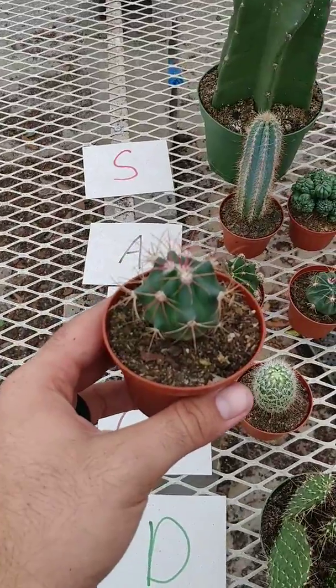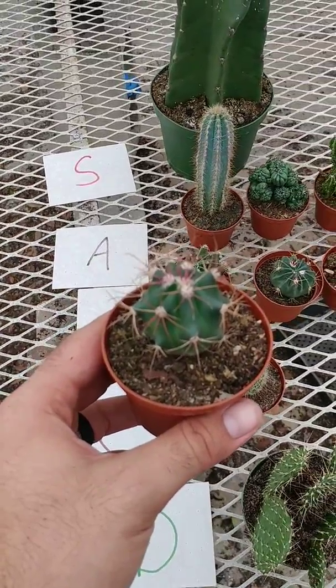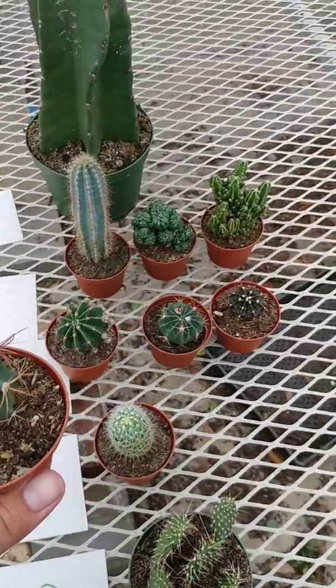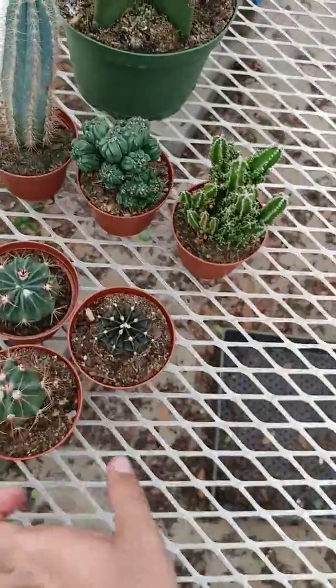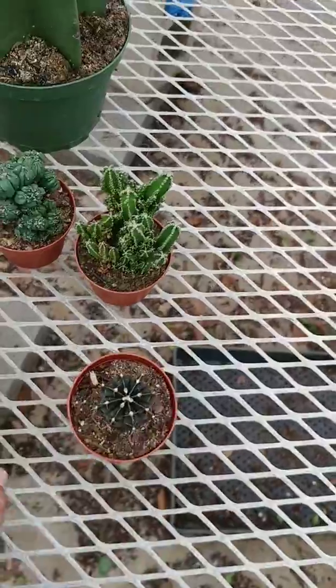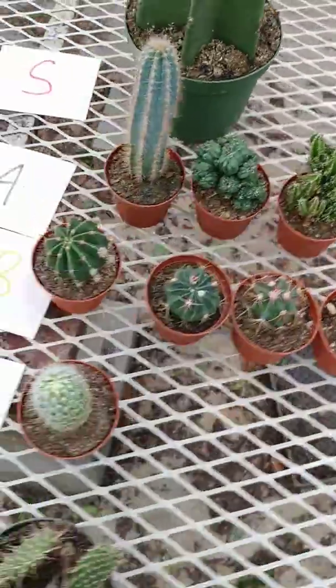We call these horse killers — I've heard them called other things before. Very similar to our A tier pin cushion cactus, and that's why I'm going to put him right next to him. So we're going to move moon cactus up a little bit and knock him in there.